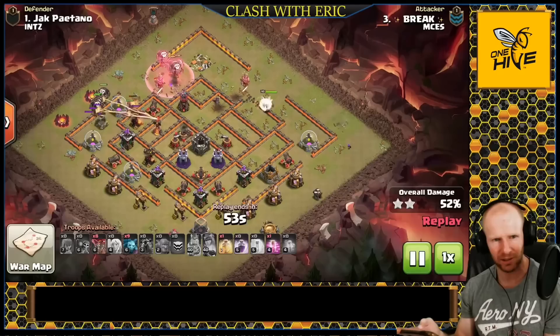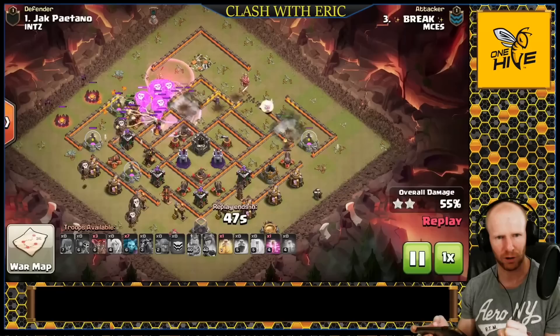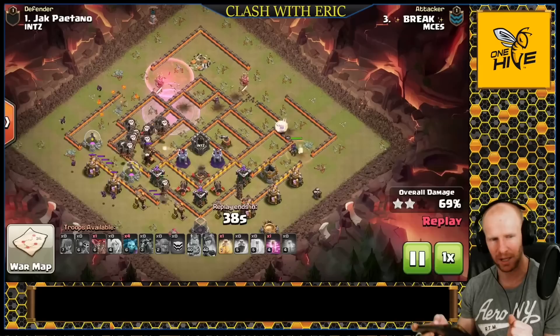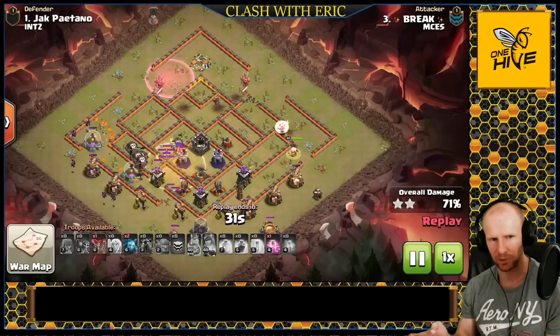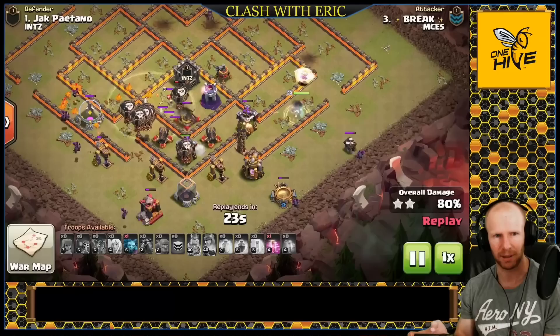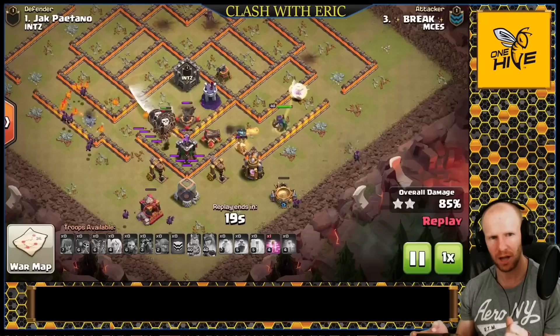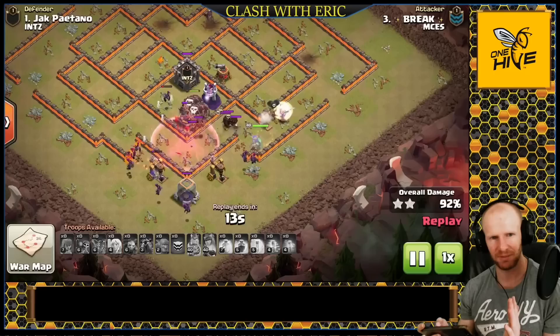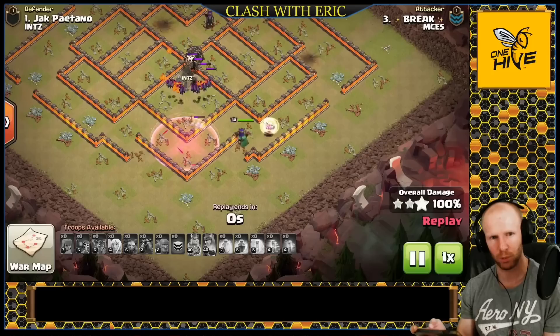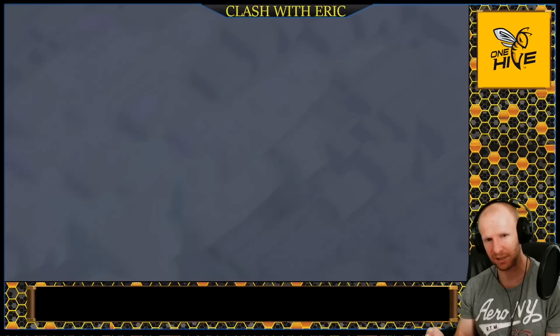She gets down to one defense hitting her at a time and can heal through that no problem. Now he can concentrate on his balloons — the queen is going to wrap out of the base. He has a couple haste spells to carry them in and a heal to top them off as they go through the Inferno and multiple wizard towers. The heal is very important against multi-Infernos to keep the balloons topped off. When ending on wizard towers the heal becomes more important; when starting on them you don't really need it and can use more haste and rages. The sweeper knocks him back — you need to know your queen's range, which is three tiles past a wall.